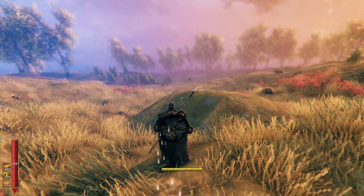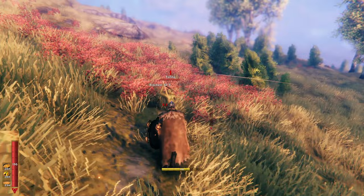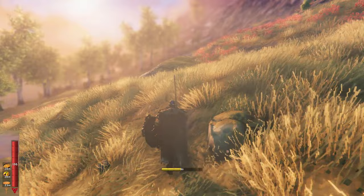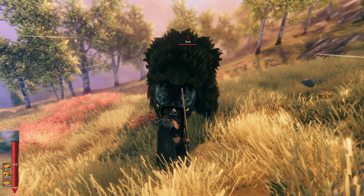Block armor determines how much damage is mitigated by successfully blocking an attack. The remaining damage is then mitigated by your regular armor stat. When you time your block just as an attack lands, a parry bonus multiplier is applied to your block armor. Also, most enemies are staggered for a short while, taking more damage. Block force simply determines how much enemies are knocked back after you successfully block their attacks.